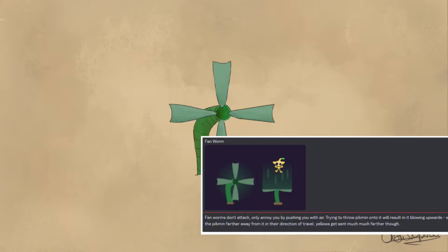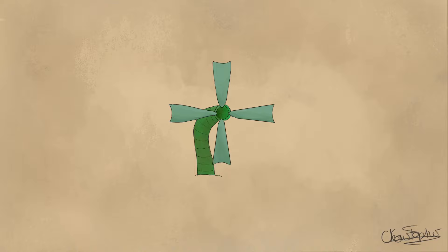Another drawing submission from the same person is the Fan Worm. This is an enemy that doesn't attack but instead pushes Pikmin or captains away with air. Throwing a Pikmin on it will cause the Fan Worm to blow it further away in the same direction it was thrown, allowing you to get extra distance and reach higher places. Yellow Pikmin get launched the furthest, and Purple Pikmin get launched the least.